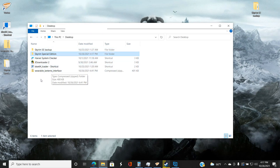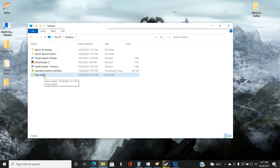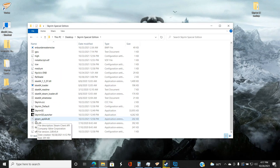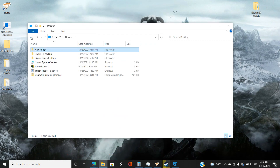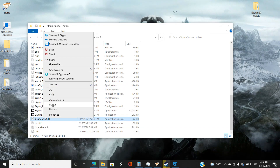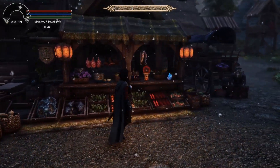The next step is to create a new folder — you can call it whatever you want as long as you know what it's for. Inside your backup folder there's going to be a file called steam_api64.dll. You want to move that into the new folder you just made — you can drag and drop it or copy and paste it. Since I copied and pasted it, I need to go back into the backup folder and delete it.